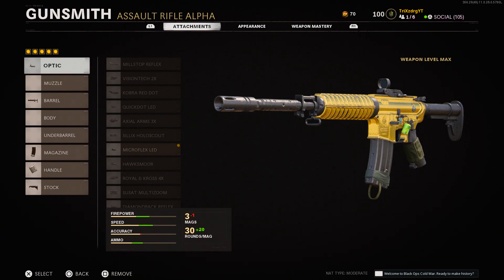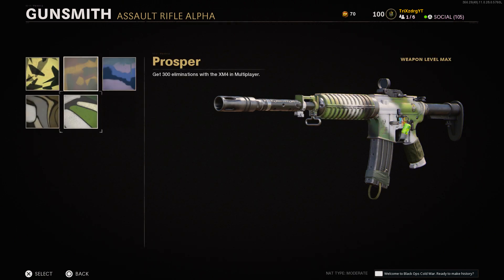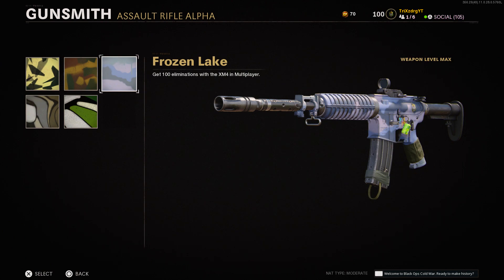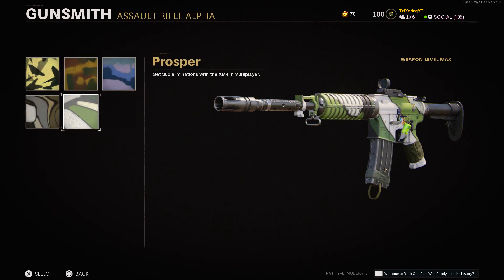Before we get into this, if you guys are new make sure you hit the subscribe button for more gameplays, class setups and camo videos. If today's video helps you out, let me know in the comments and drop a like. The first camo category is Spray — get 300 eliminations with the weapon. The sub-camos are: Shards at 25, Ambush at 50, Frozen Lake at 100, Debris at 200, and Prosper at 300.